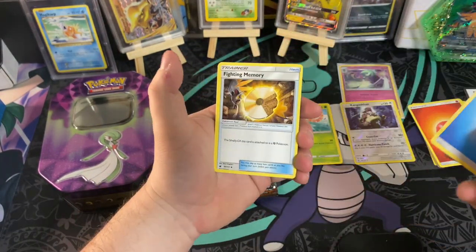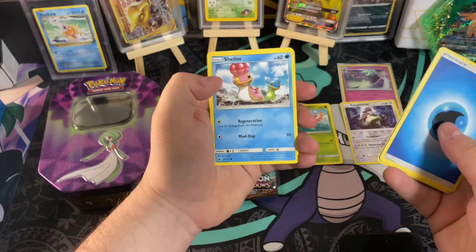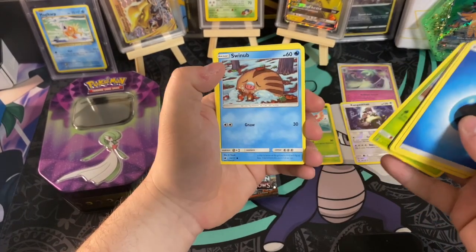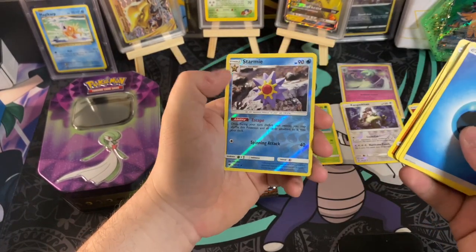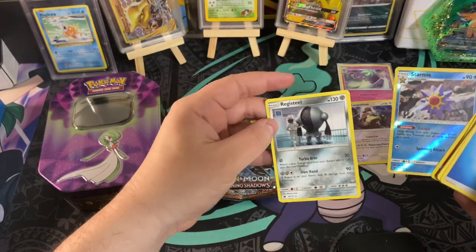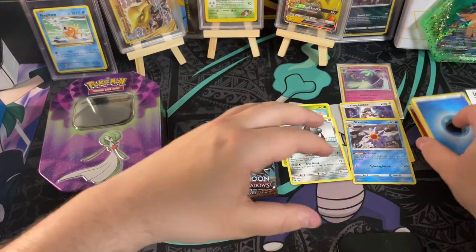We got that Water Energy, a Fighting Memory, a Haunter, a Psychic Memory, a Shellos, a Bunnelby, a Cacnea, a Swinnum, a Mankey, a Starmie, and then a Reggie Steel. I always find that artwork very interesting for Reggie Steel — very cool card.